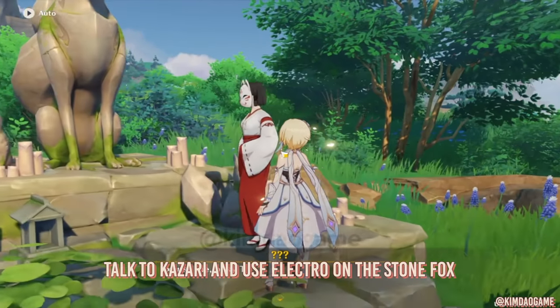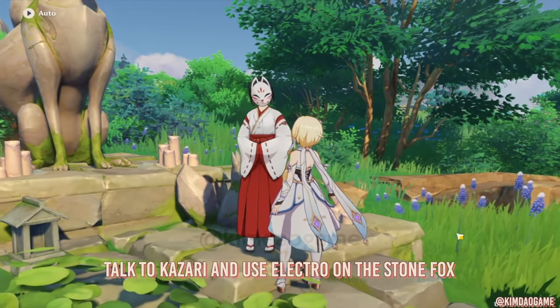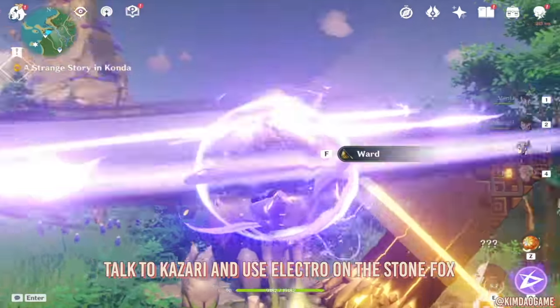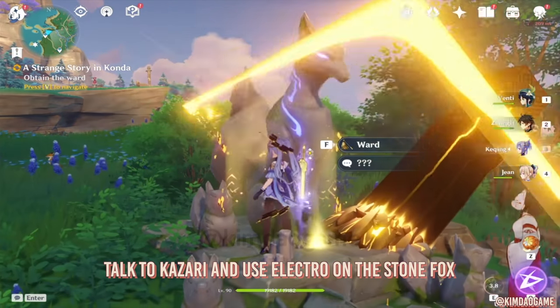To start off the quest, we are going to talk to Kazuri. She's just standing at the Fox Shrine. Now we are going to use Electro to activate the Fox, and you can pick up the Ward.